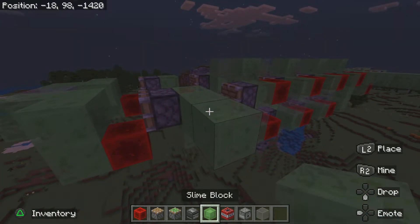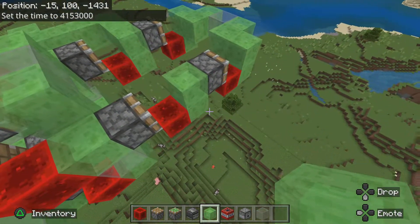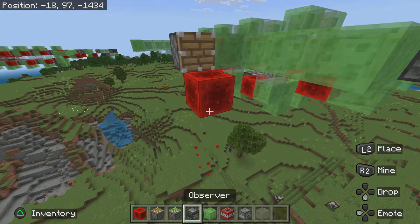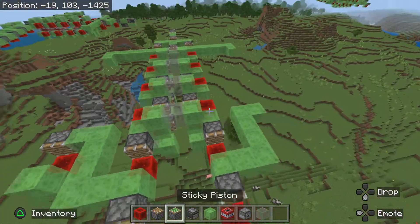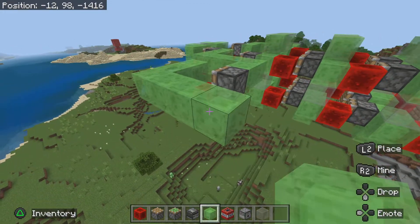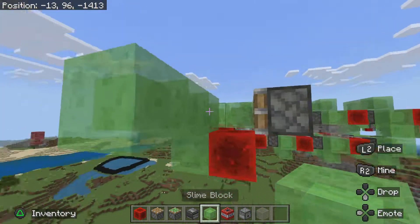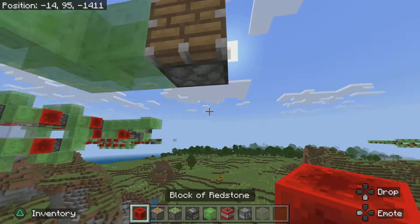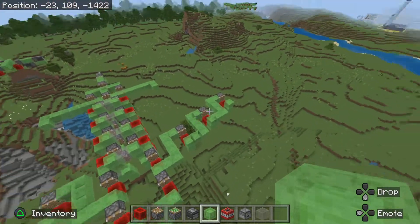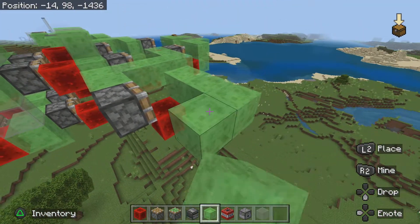For the wings of the plane, you'll want to place two blocks out like that — go back four, one to the side. Do this for the other side also. So you want one side of the plane to kind of look like that, and then just do the same thing on the other side. Just keep doing this until you feel like the wings of the plane are long enough. You can make them as long as you want, as well as the body and everything.